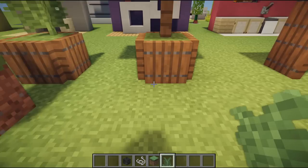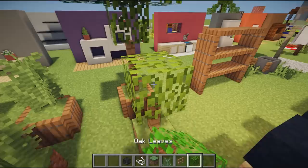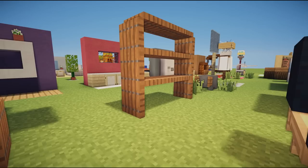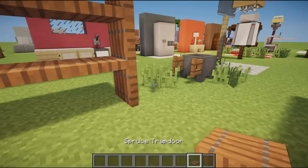Moving on, we have an awesome little planter design — simply a grass block placed with a fern on top and gravel all the way around the bottom. We then have another version with a grass block, a fence, and leaves on top placed in a cool little pattern for a custom tree.